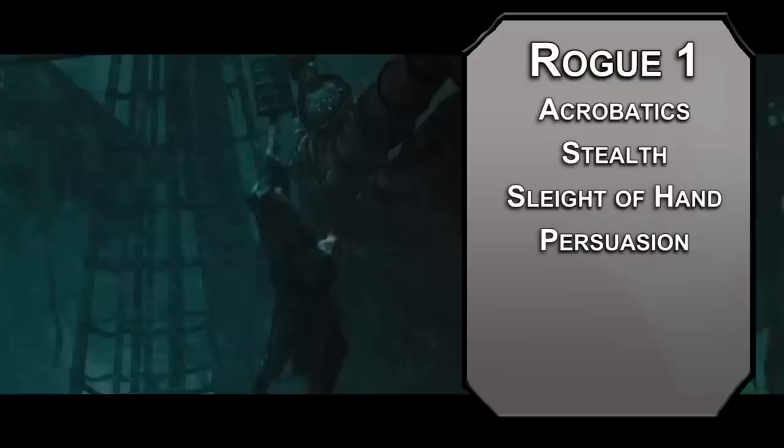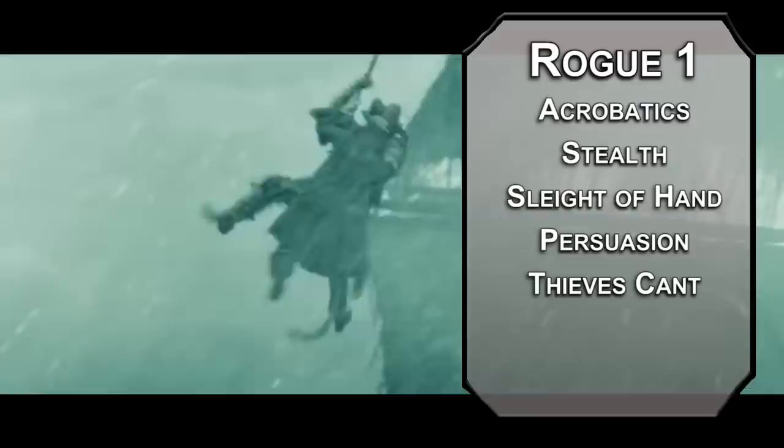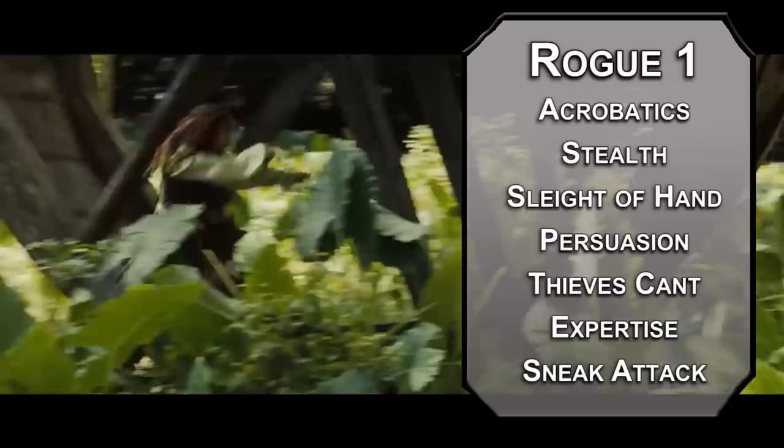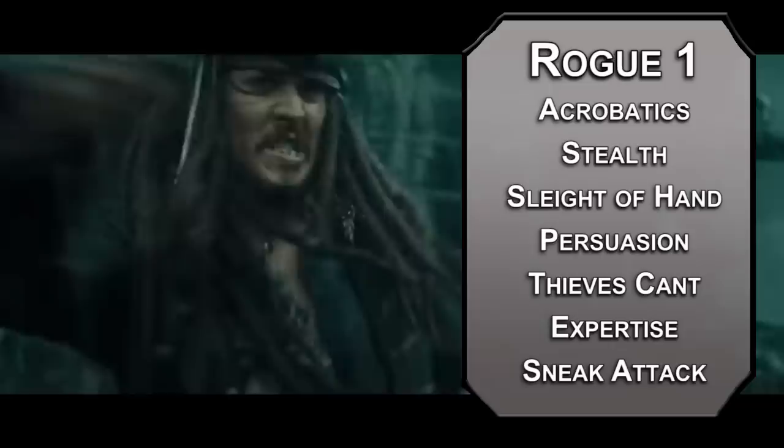Thieves' cant, which is something I generally skip over here, is a set of codes, phrases, and general tomfoolery that other rogues would know, which is useful if you need to parlay. You get expertise in two skills of your choice — I'd take sleight of hand and perception. Finally, there's sneak attack, letting you deal an extra d6 damage when you have advantage on an attack, or an ally within five feet of the enemy. Jack isn't the type to worry about fighting fair, so don't worry about landing a cheap shot.